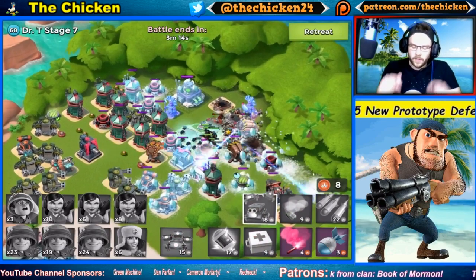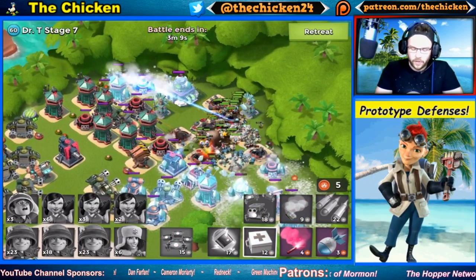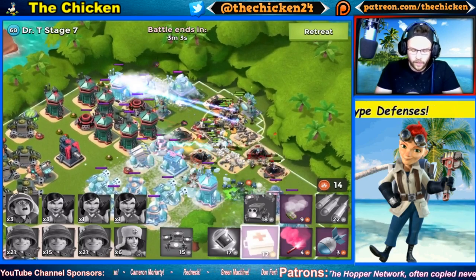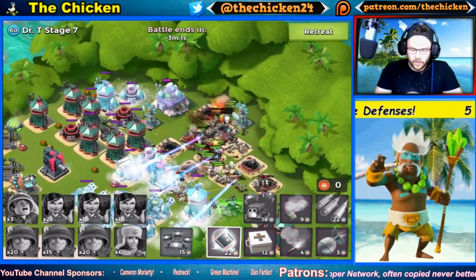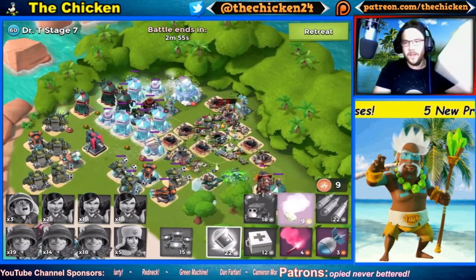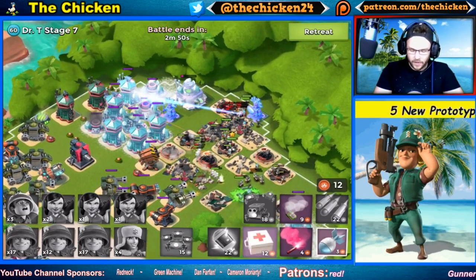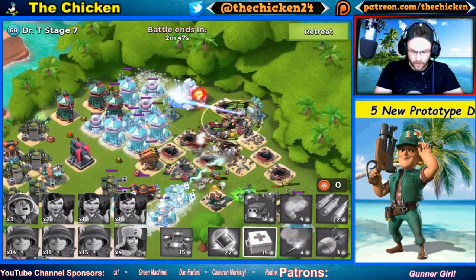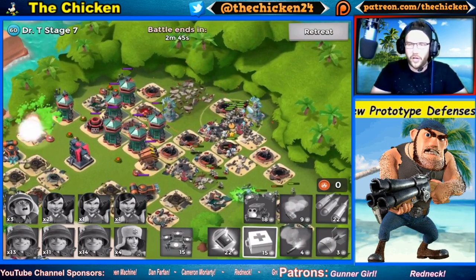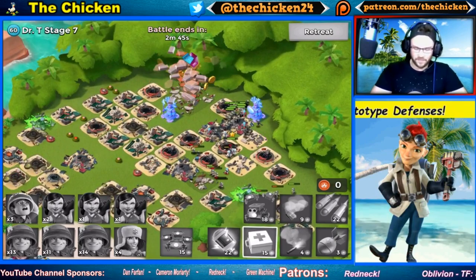Let me know down below in the comments if you have any better ideas than the chicken for what these prototype defenses could turn out to be, or how you'd balance them. Supercell probably already has it figured out, but it'd be interesting to see what you guys come up with. Stage seven goes down — no zooka survivors unfortunately, but that's about it for the main discussion.